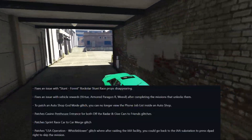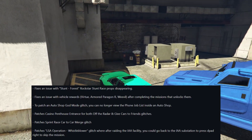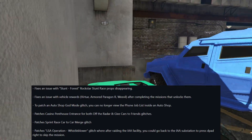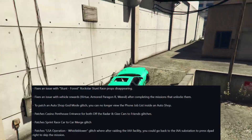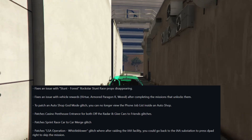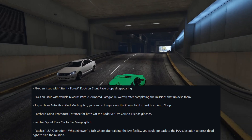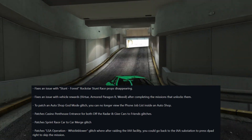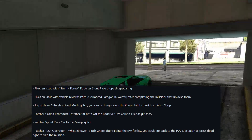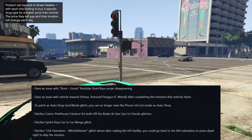Beyond that, I'm just going to quickly touch on everything else. There's been an issue with the stunt race where Rockstar stunt race props were disappearing — that has been fixed. There's also been an auto shop God mode glitch that has been fixed. You can no longer view the phone job list inside of the auto shop. We also have a patch to the casino penthouse entrance for both the off-the-radar and give-cars-to-friends glitches.